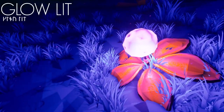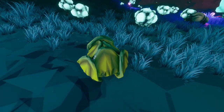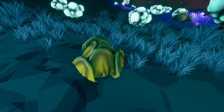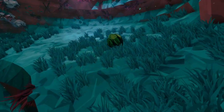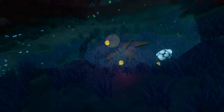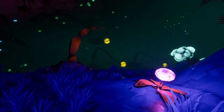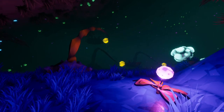The Glowlit. In its resting state, its petals remain closed, opening only when approached to reveal a purple orb of light. These petals will remain open unless damaged, becoming an additional light source for dwarves exploring the caves.